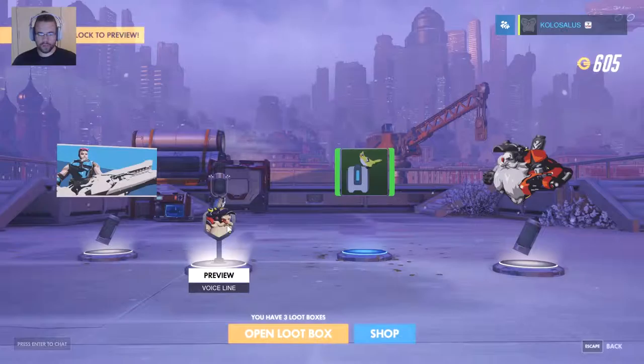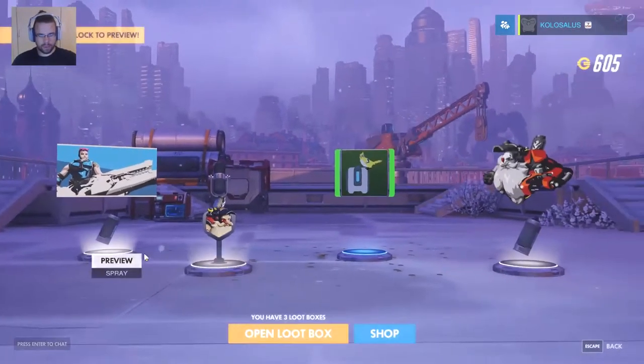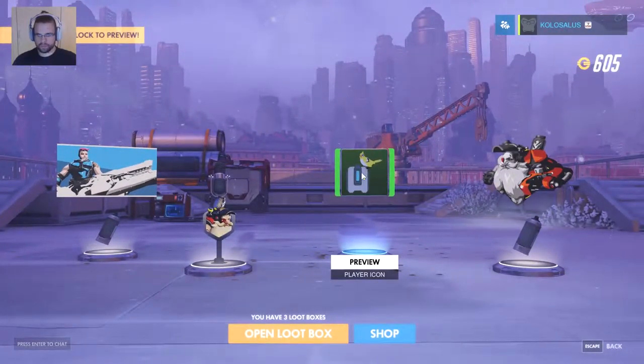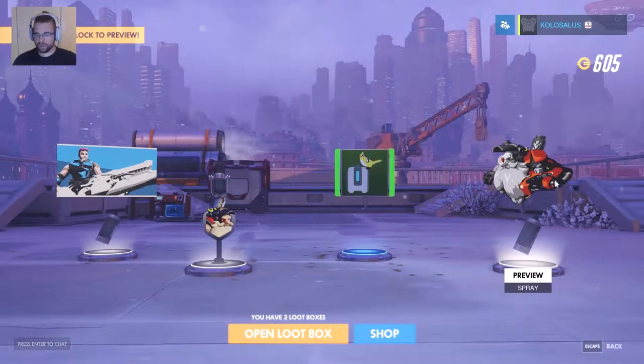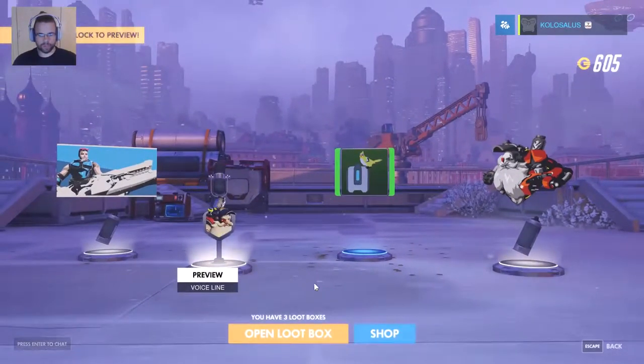I got a voice line — 'Don't get caught with your beard in your letterbox.' Like that one. 'Zarya, we are strong.' A player icon for Bastion, and another kind of cool black-and-white with a little different color spray.